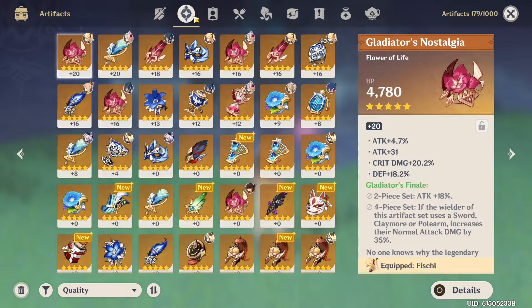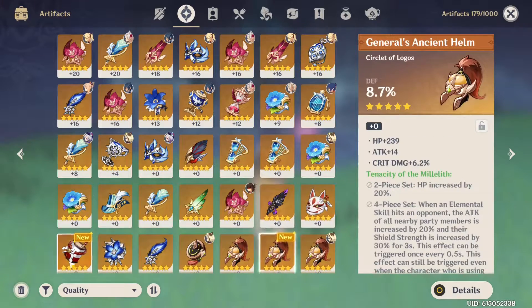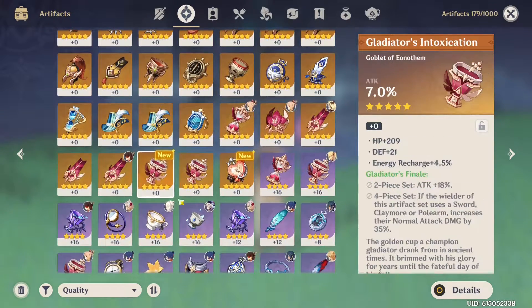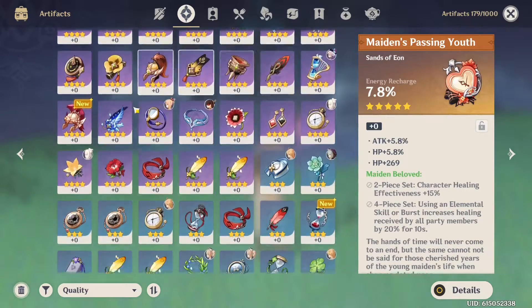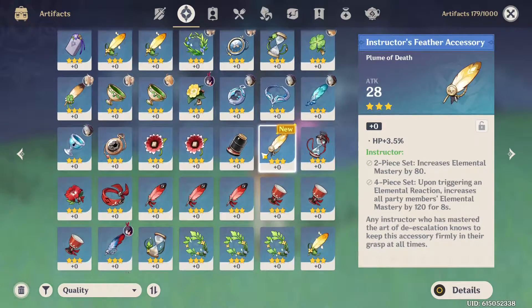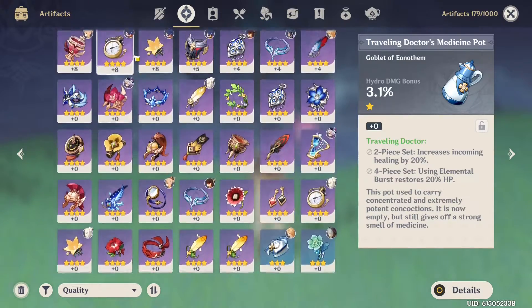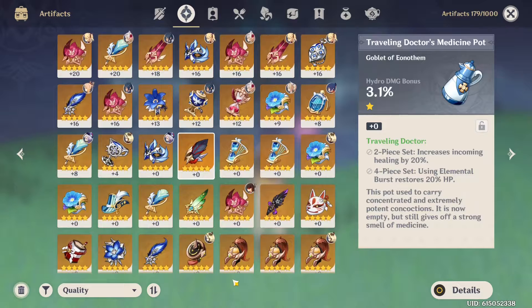So if we look right now, I have 179 artifacts. I'm going to go through and select all the ones that say 'new' so that when it's time to see everything we've got, we'll be able to easily identify the new items. We are clear of new items. We're going to see what we get from 9 runs — or in other words, one day's worth of runs in the Pale Flame dungeon.